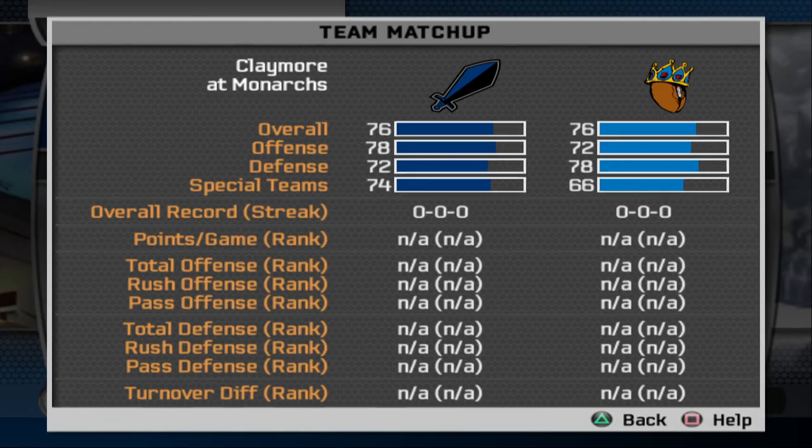We got the Claymores and the Monarchs here. The Monarchs look like they got a pretty tight defense, almost 80 overall, but pretty weak offense. And it's pretty much the polar opposite for the Claymores — pretty decent offense, but not that solid of a defense.